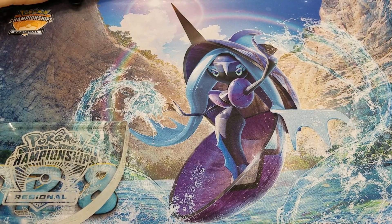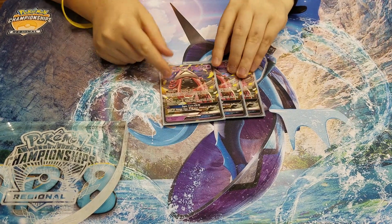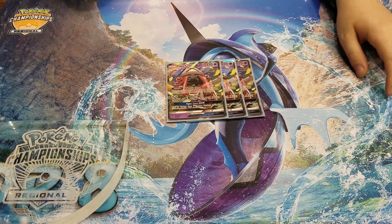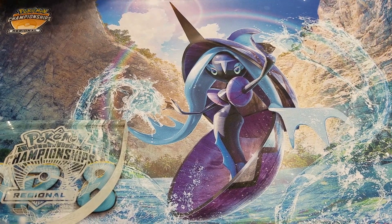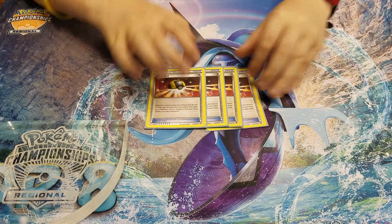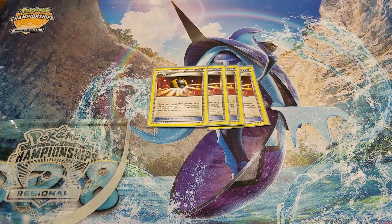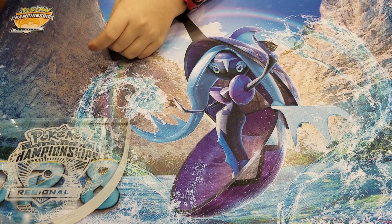For Pokémon, I run three Tapu Lele GX — pretty simple. On the first turn you want to Wonder Tag for Brigette, then Brigette gets the Trubbish, Necrozma, and all that. Now moving on to items: I run four Ultra Balls. Mainly on the first turn you can Ultra Ball away some cards to get Tapu Lele for the Wonder Tag for Brigette, so Ultra Ball is more important than ever.